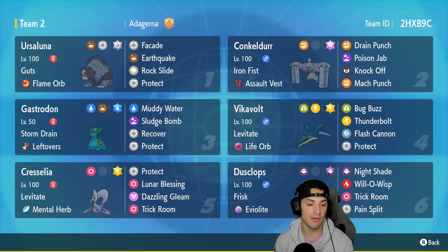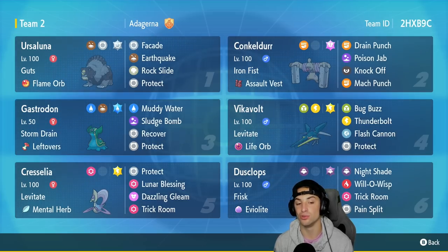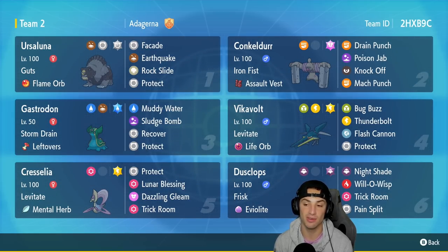Protect rounds out Vikavolt's moveset. In our fifth slot we have the first of our two Trick Room setters — Cresselia with Levitate and the Mental Herb, running Protect, Lunar Blessing, Dazzling Gleam, and Trick Room. In our final slot is the second Trick Room setter, Dusknops, with Frisk and Eviolite, running Nightshade, Will-O-Wisp to burn physical attackers, Trick Room, and Pain Split.